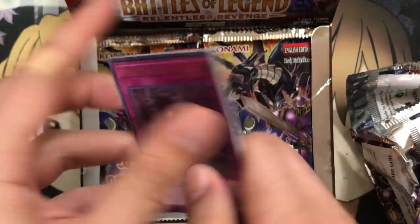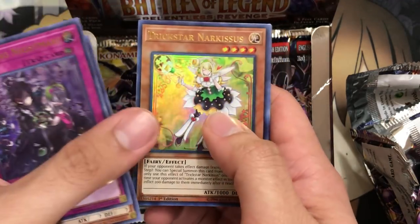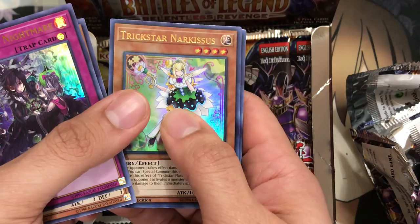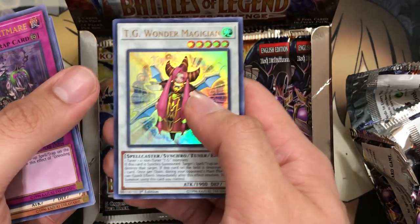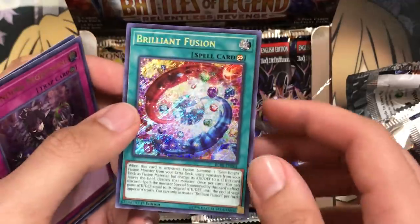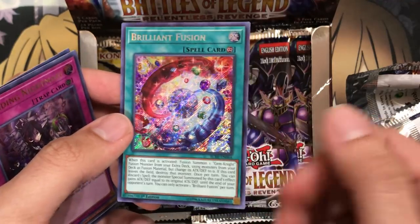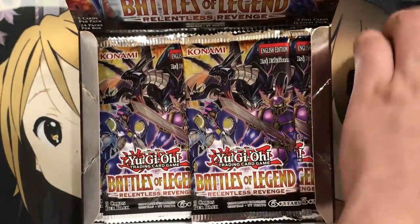Moving on to the next pack, we have Unending Nightmare reprinted from Secret, Cyber Eltanine, and Trickstar Narcissus — now this is the most confusing reprint I've seen. Either they ratted the card from something, or they just wanted to give it a holified version to go with all the other Trickstars. We also have TG Wonder Magician — good to see her easier to get, though that's a Needle Fiber warning to me. And Brilliant Fusion as a Secret Rare — that definitely looks awesome. I'd say it's right below Ultimate Rare, a definite step up from the Ultra Rares.